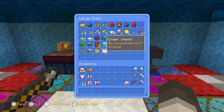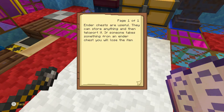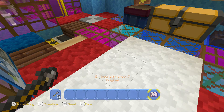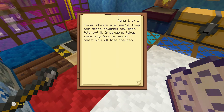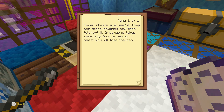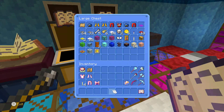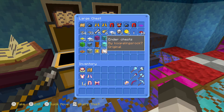I did write a book. You can look at the title — it's called Ender Chests by Kooplingsrock7. Ender Chests are useful. They can store anything and then teleport it. And if someone takes something from an Ender Chest, you will lose the item. It's Ender Chests by Kooplingsrock7.